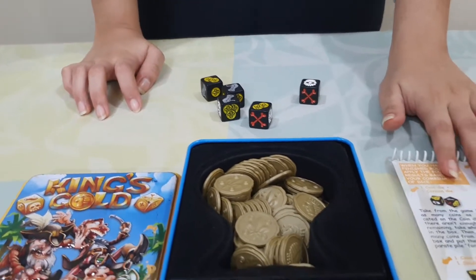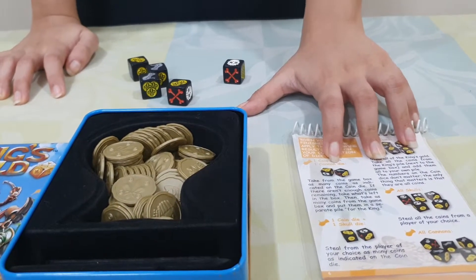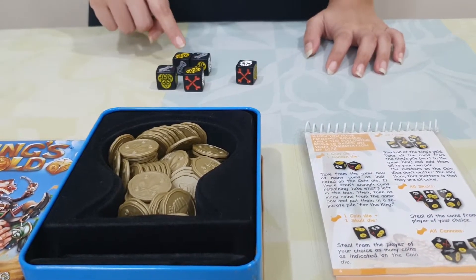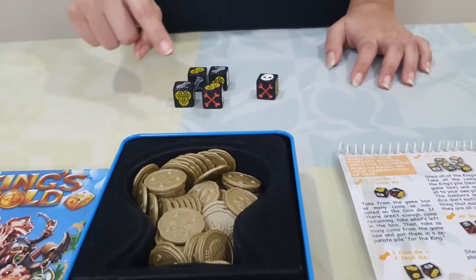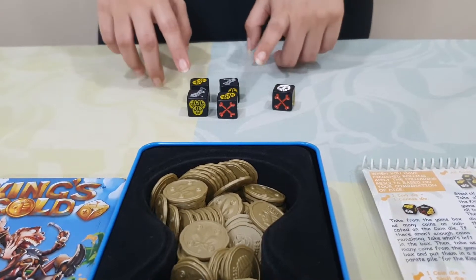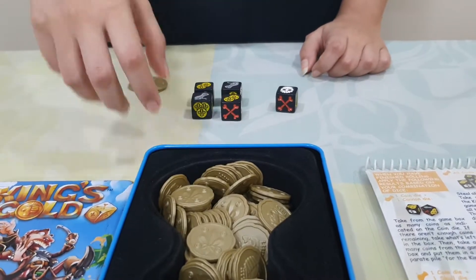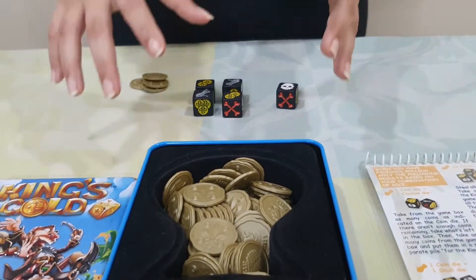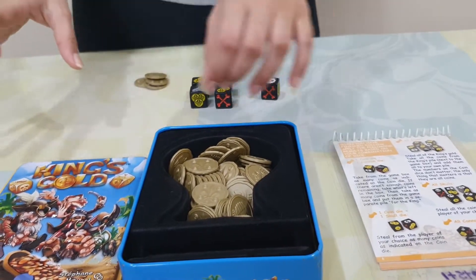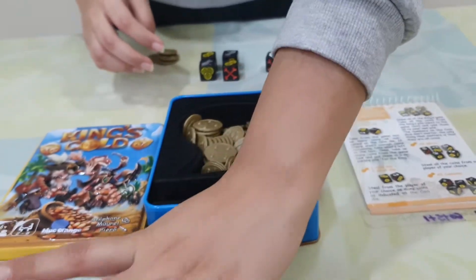As you can see the different combinations — when one gets 1 coin die and a cannon die, they can take as many coins as indicated on the dice from the center of the box. In this case I have 2 such combinations, so I can take 4 coins from the center of the box for myself. At the same time, they also have to keep aside 4 coins for the king's pile.